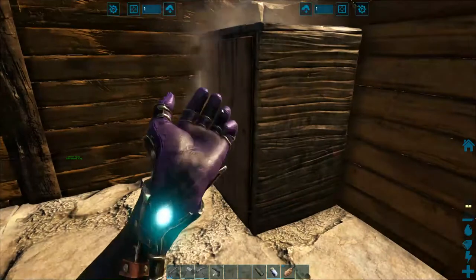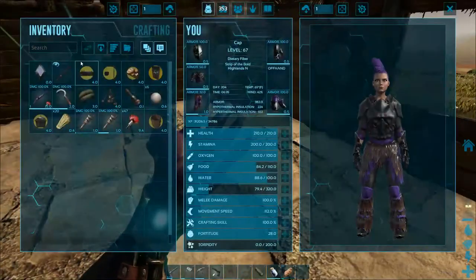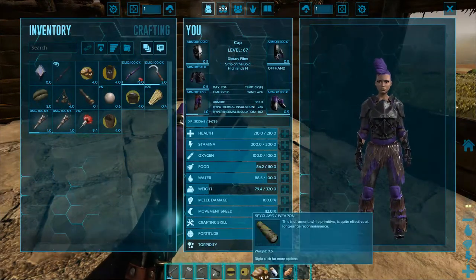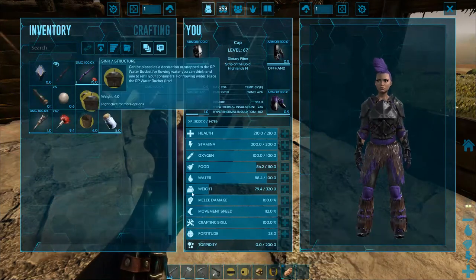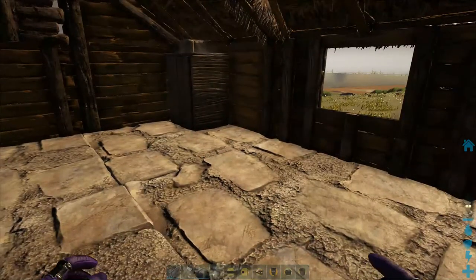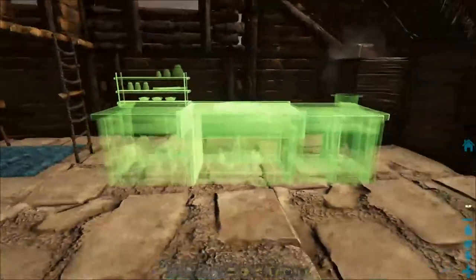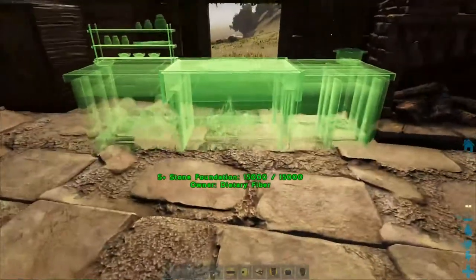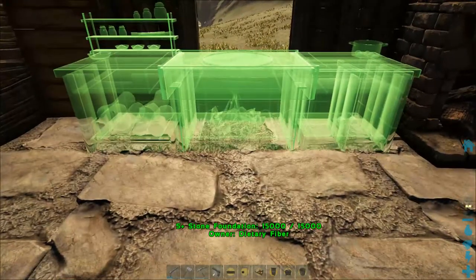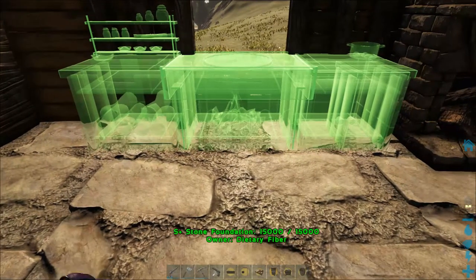I put in this preserving bin here, so I'm working on some jerky. But I thought it'd be cool — let's get like a kitchen kind of thing going. I think that would be the next best thing to do here. I'm just gonna put all this stuff on my hotbar. So there's this cooker — I presume you can actually cook meat in this. I mean, it's called a cooker and it looks like you could.